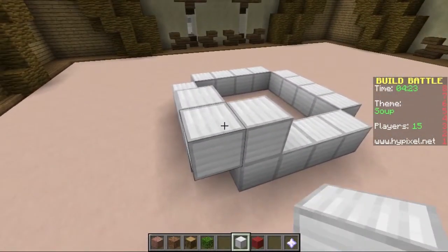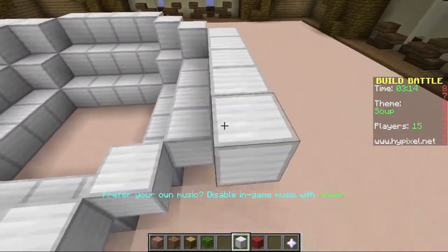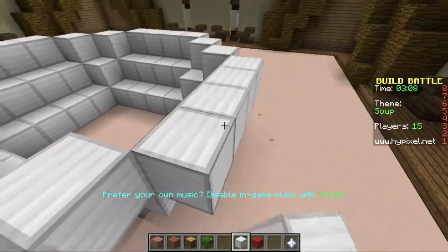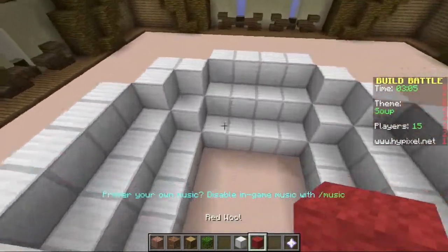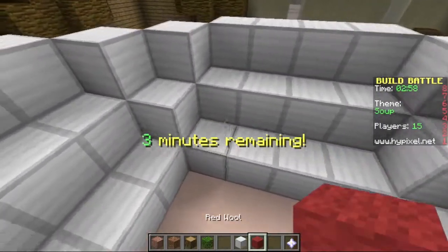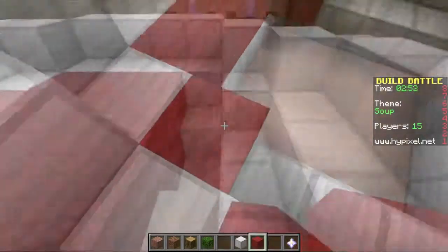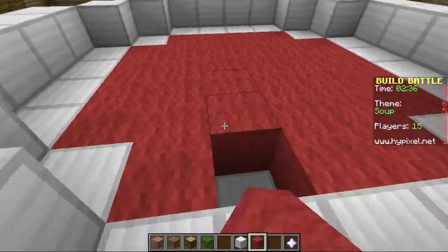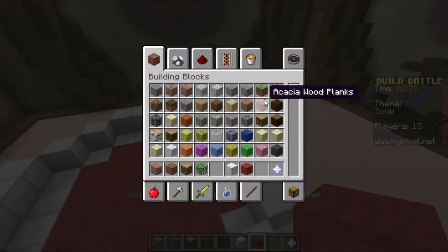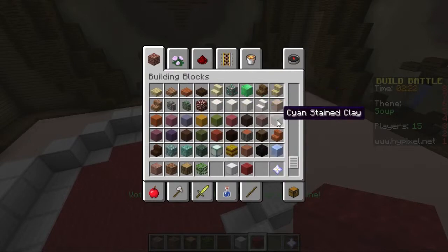It might bring it out a bit. So we've got our ball and now I'm going to put in a layer of soup. And then I'm going to try and add a spoon - it looks quite good actually. If we get more of a silver one - is there anything more silver? There - that'll do.